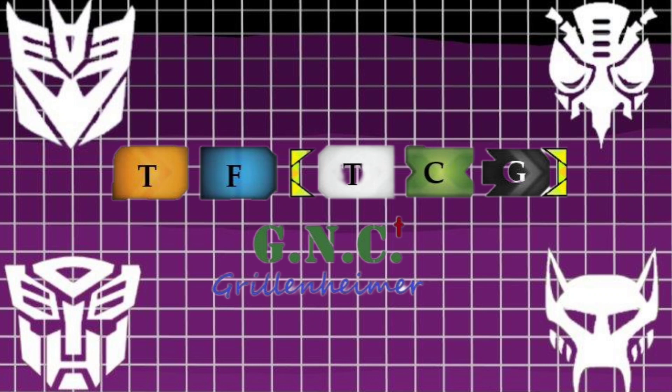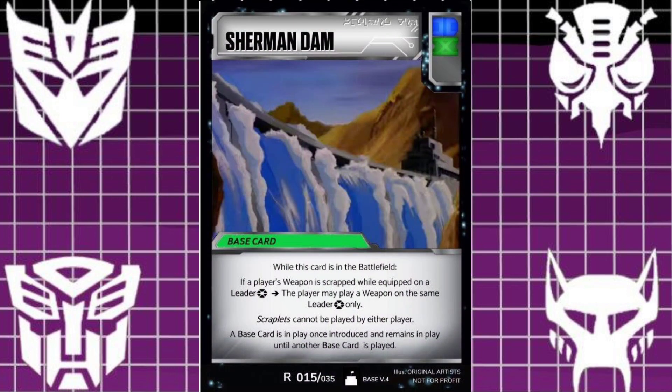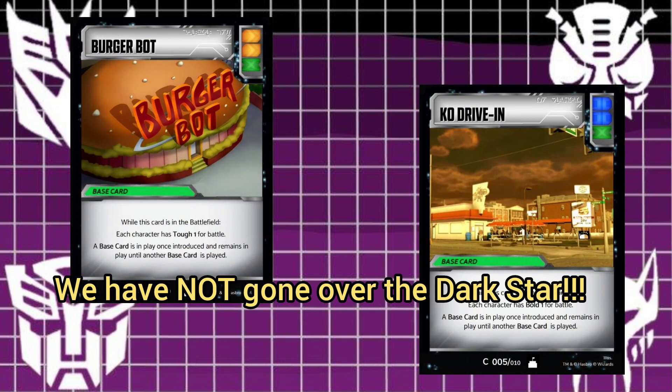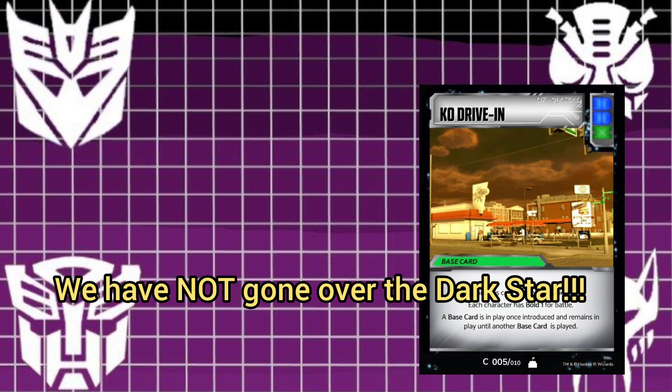Hello and welcome back Transformer TCG friends. We're going back into the base cards — let's get this finished up, shall we? Now we're in my last little file. There's not really a whole lot left here. I have added a few things. This is file six. I think we'll look over Burger Bot, the Dark Star ship, Inside of Vortex, and KO Drive-In.